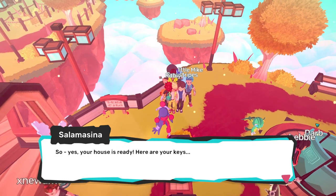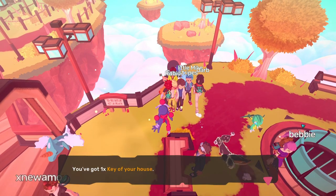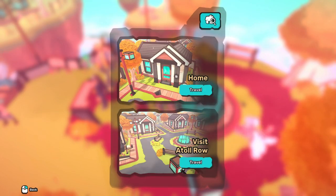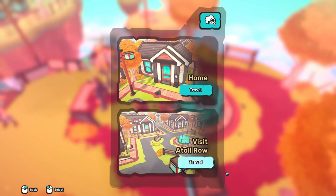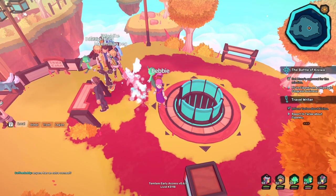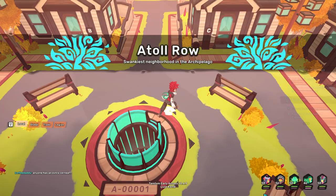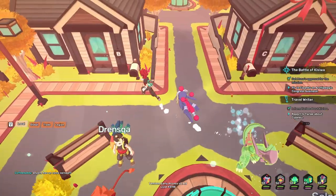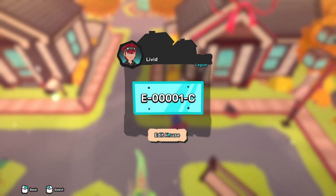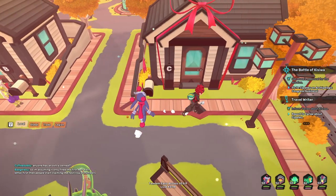Go talk to Salamisena and she will give you the key to your house in Atoll Rho. When you head to the portal, you can choose to fast travel directly to your home or purely visit Atoll Rho and wander around looking at the various player-owned houses. It's pretty cool actually, so I encourage you to take some time just to look around. Feel free to drop in at our house — it's only about a 10-second walk directly south from where you load in.